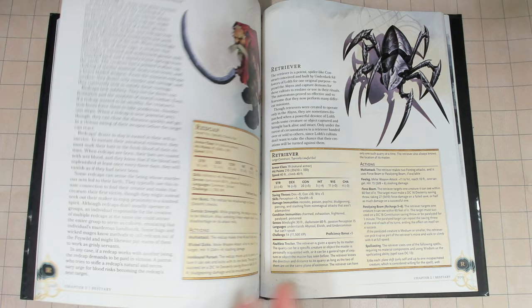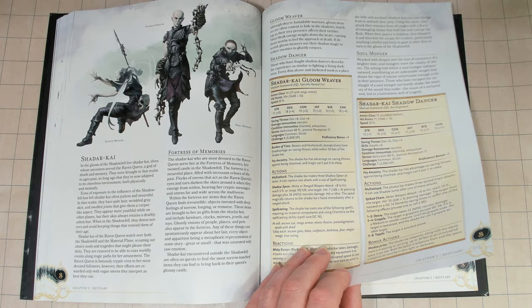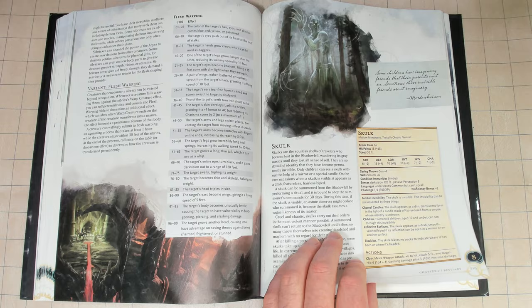Wizards of the Coast is signaling with this book a new edition — it was obvious when I saw it come out. But also a new focus on moving away from the Forgotten Realms to multiple worlds and a multiverse, including a lot of Magic the Gathering. I expect to see a lot of that in the future.